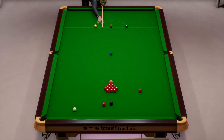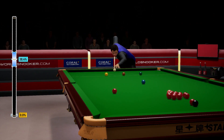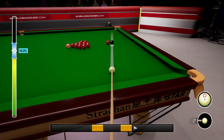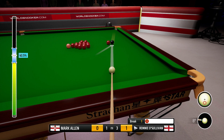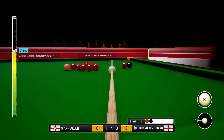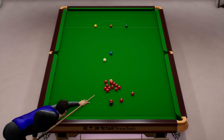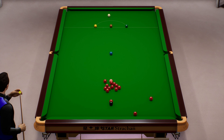Mark Allen is going to be breaking off here. It's quite a pacey break off. He's got a decent cue ball but that red has come away from the bunch and it's a reasonably straightforward long red. There it goes. One. Now, a chance already to try and go 4-1 up. Eight. That black's messed it up.